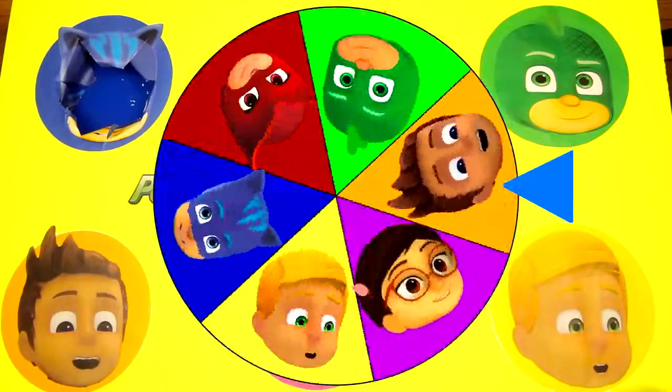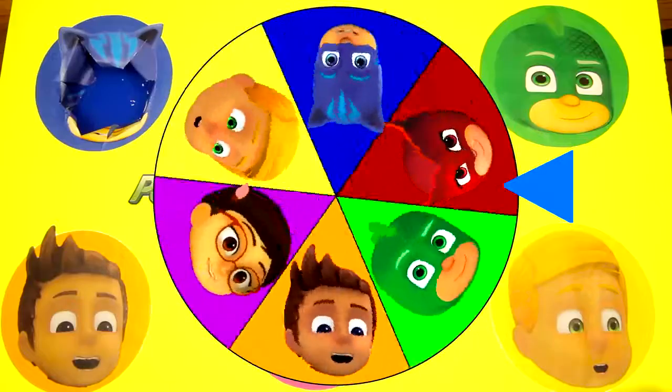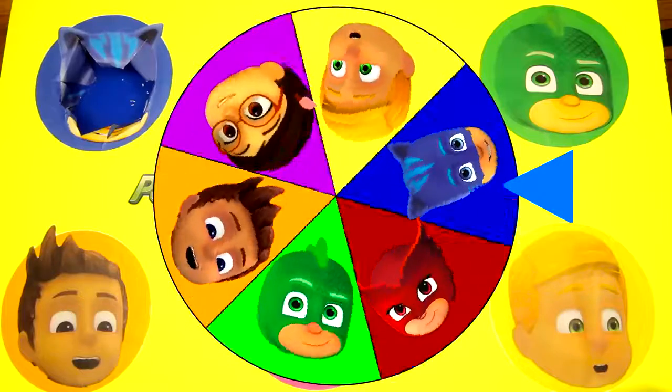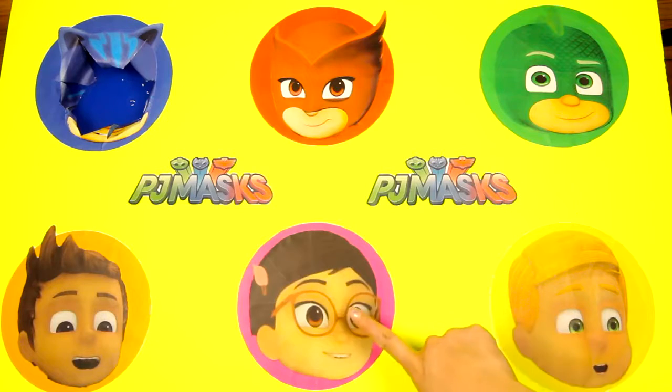Let's give the wheel another spin to see which PJ Masks circle to open. It's Amaya! Do you know which hero Amaya turns into at night? That's right — Amaya turns into Owlette! Now let's poke a hole in this Amaya circle.